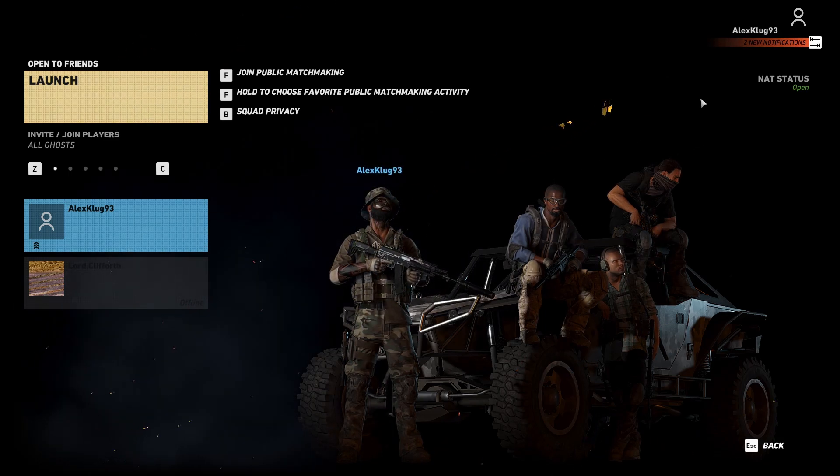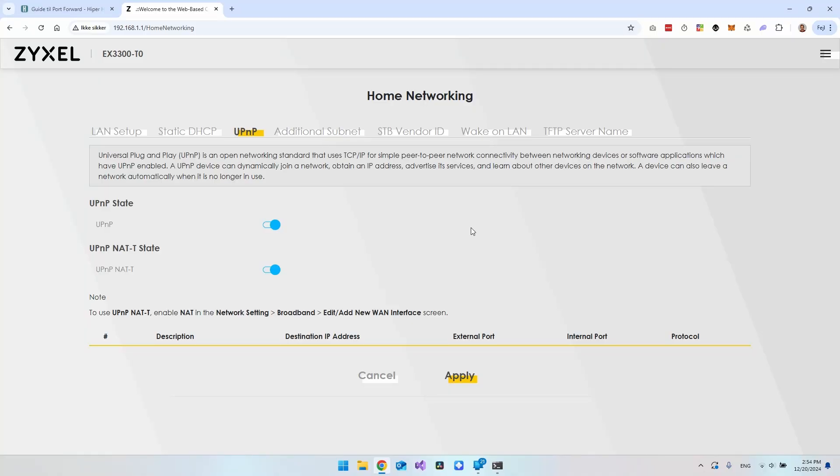Now let's go to the port forwarding part. With UPnP enabled you can see it automatically found my PC's IP address and what port it should use — it's a really nice thing to have Universal Plug and Play working alongside port forwarding.